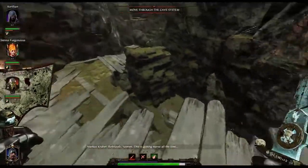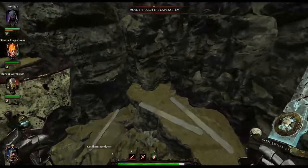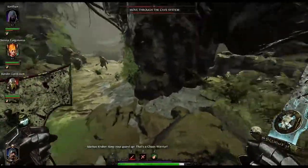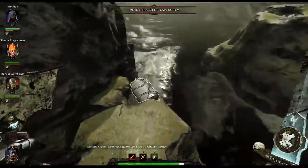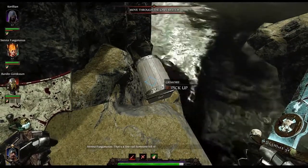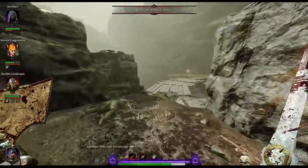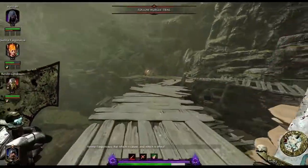Immediately outside of there, you get to a little drop-down area leading to the river. This is what that key from earlier is for. Drop down nice and quick and you'll find a chest by the water covered in chains. If you have the key, you can open the chest and collect your first grimoire.